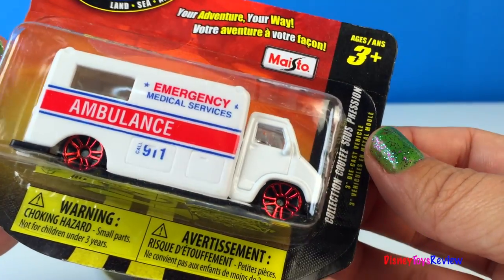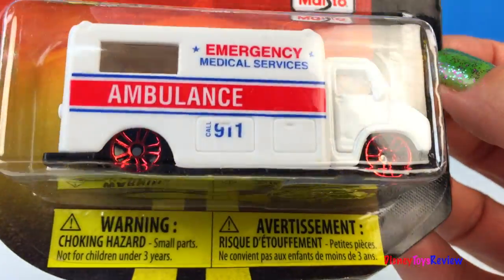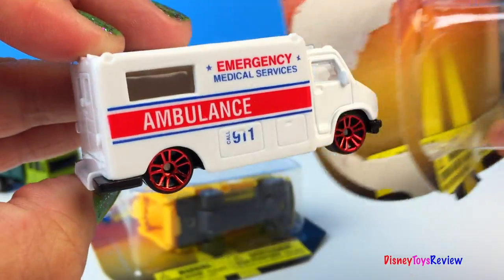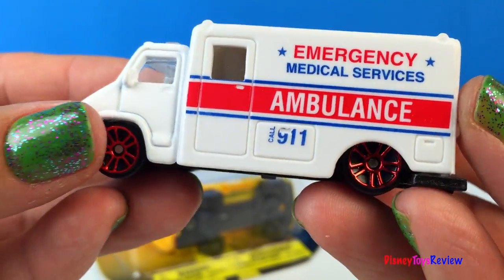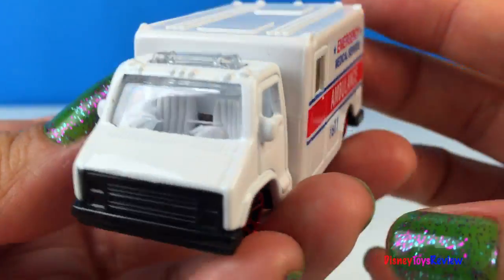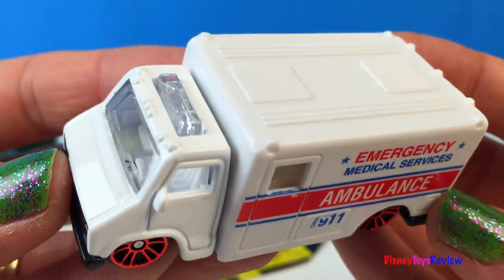We have another emergency services vehicle — this is an ambulance. This is a white truck. You can see it can hold people inside this part so we can get them to the hospital. It even has a siren at the top. It says call 911 for emergencies.